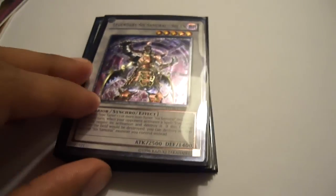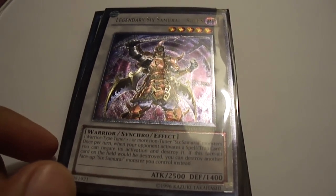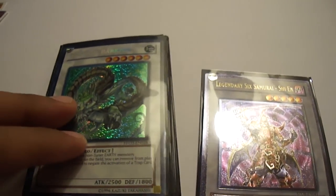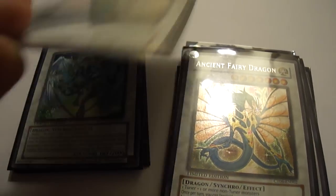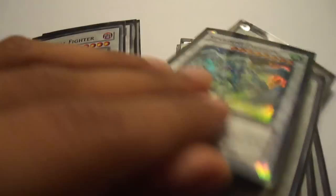As for the extra deck: I personally run 2 Legendary Six Samurai Shien, but you can choose to run 3. Also 2 Naturia Barkions, 1 Brionac, 1 Scrap Archfiend for the level 7 beater, 1 Black Rose Dragon, 2 Ancient Fairy Dragons, 1 Stardust, and 1 Colossal Fighter. I would also suggest running Mist Worm and Trishula. I personally think Mist Worm is better than Trishula because bouncing 3 cards back to your opponent's hand means you can go for game pretty easily and quite consistently.